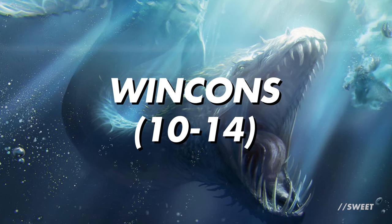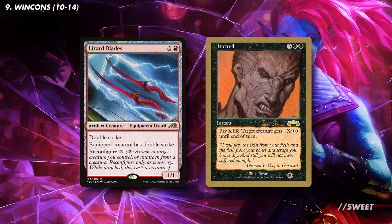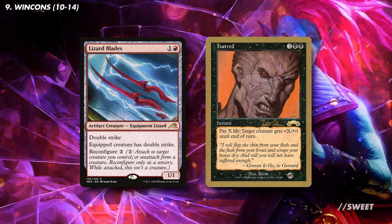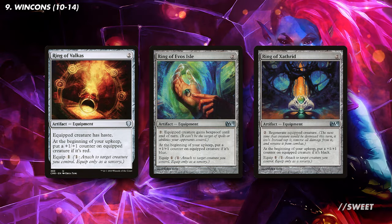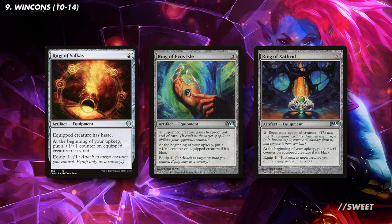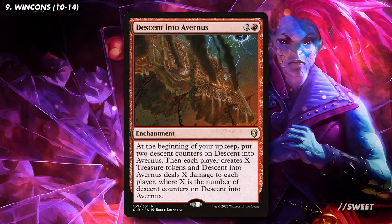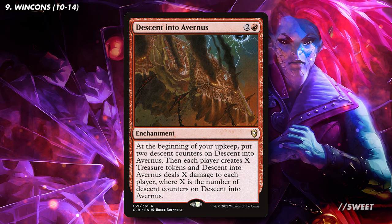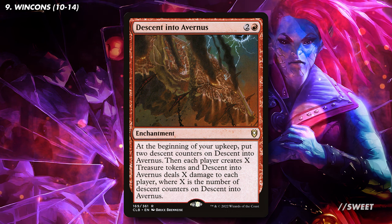Now let's go over ways of actually winning the game. First, we have ways of boosting Obeka's damage — the more damage it deals, the more extra upkeeps we get. Lizard Blades gives Obeka double strike for double damage. Hatred lets you pay life to take as many upkeeps as you have life, and can also turn Obeka into a 21-point commander damage win. We also have Ring of Valkas, Ring of Evos Isle, and Ring of Xathred — when equipped, these give Obeka abilities like Haste, Hexproof, and Regeneration, and each puts a counter on Obeka on each upkeep, making it bigger and giving us even more upkeeps. Descent into Avernas deals damage to everyone evenly; we get to use our treasures first, so it's a great card to play once we're ahead.